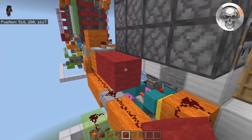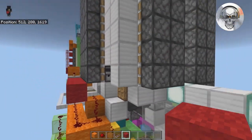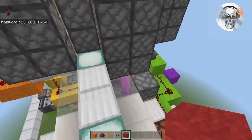Now it's time to wire up the tree farm. Grab your red wool and come across the back of these pistons — you should see it's one block down because these pistons are one block up.